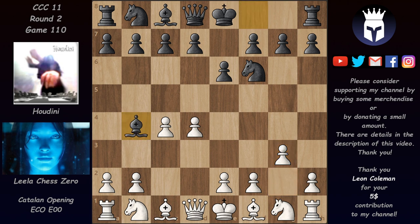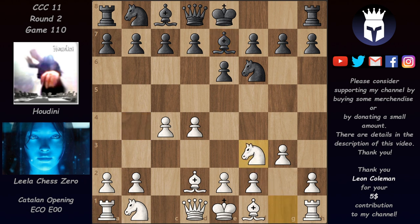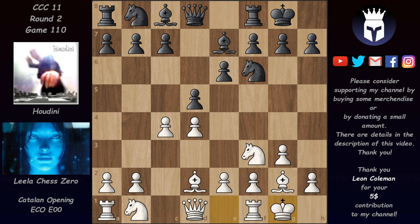Houdini continued with bishop b4 check, and after bishop d2 accommodating the queen, the bishop dropped back to e7. Now we have Nf3, d5, Bg2, castles, castles, and now c6. Black is already threatening to take on c4 and then defend the pawn with b5, so we have Qc2 defending the pawn. This is the position that Lila envisioned — what she expected for both white and black.